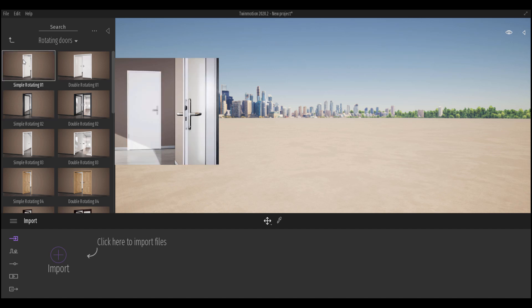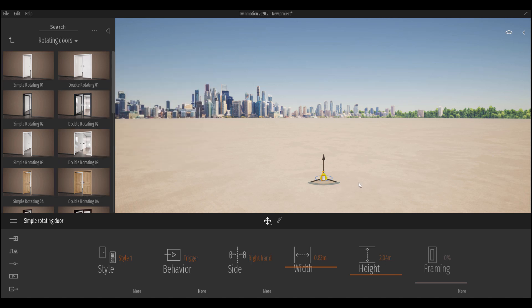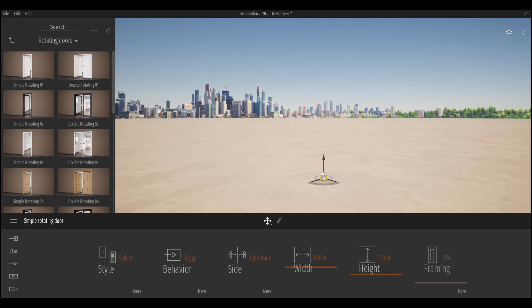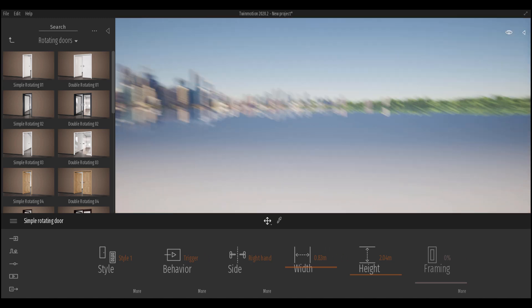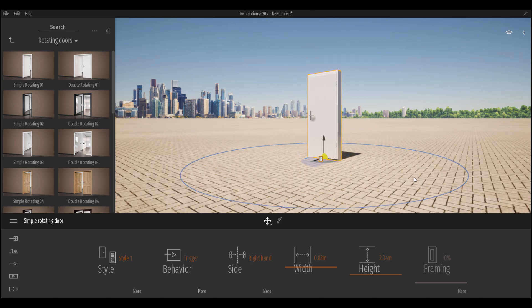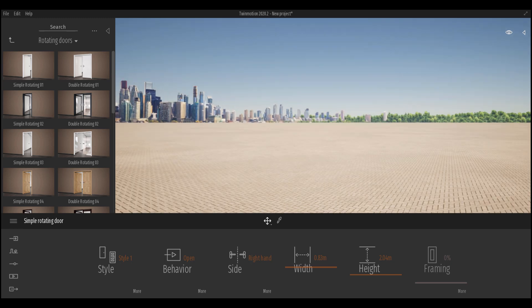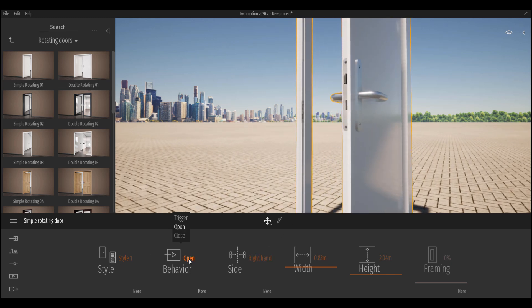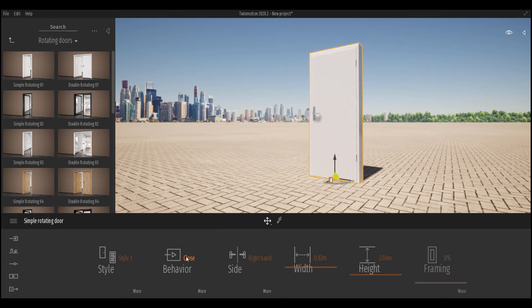If we open the rotating doors and drag and drop one into the scene, you'll notice there are two types: simple rotating and double rotating doors. With the door placed, pressing F to zoom in reveals a blue ring around it — these are called triggers. Triggers are elements that cause certain events to occur, and it's very interesting to see them in TwinMotion. You can choose to animate the door, make it open, or use the trigger so a character walking through causes it to open and close automatically.